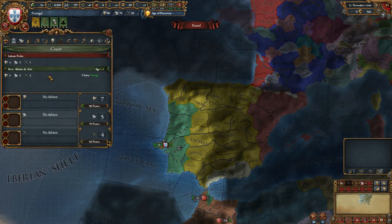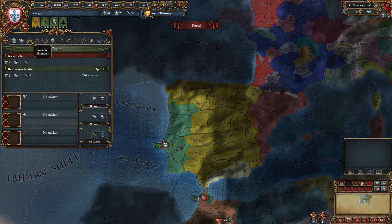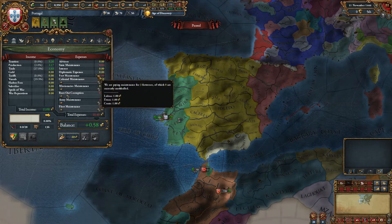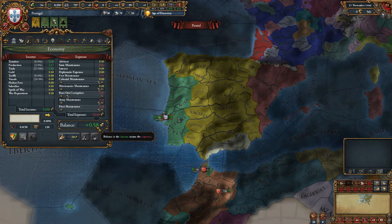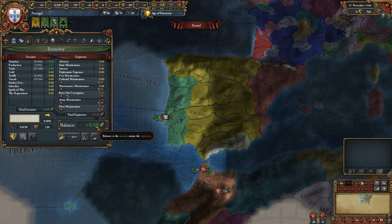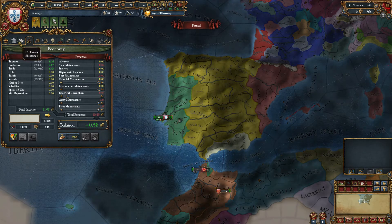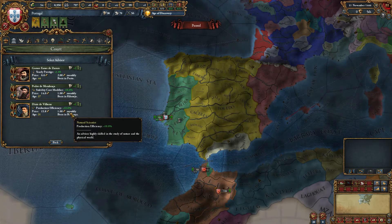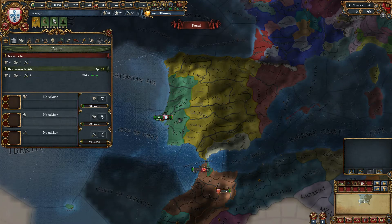Let's look at the economy screen. This is going to be very important to us as Portugal. It gives us a rundown of why we're gaining money and why we're losing money. The important part is the balance — we ideally want this to be positive at all times. We currently have 0.58 ducats per month, so we are just about positive. If we get any advisors at all, even the cheapest advisors cost one ducat a month, which will put us into the negative. We would love to get these advisors, but I really don't think we can afford them.